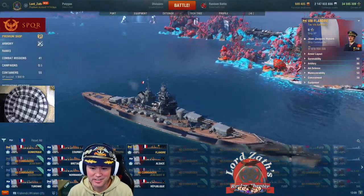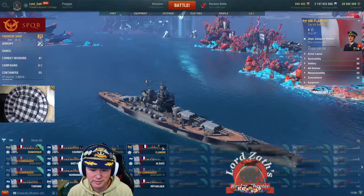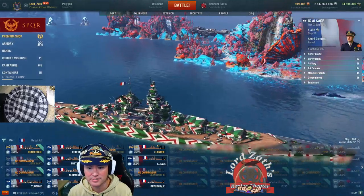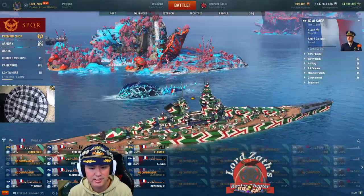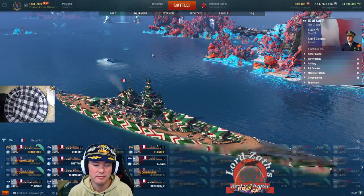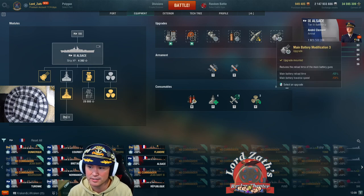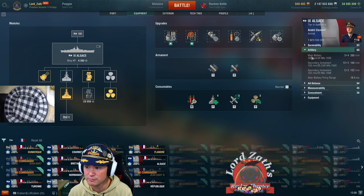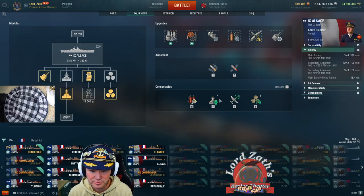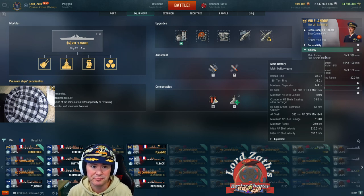A lot of people call this a Tier 8 Alsace — is it really? Well, it lacks some of the main battery firepower that the Alsace has, because the Alsace has quad turrets whereas the Flandre has triples. Also importantly, the Alsace is Tier 9, so it gets access to the Main Battery Modification 3 consumable, which cuts the Alsace's reload down to 28.2 seconds.